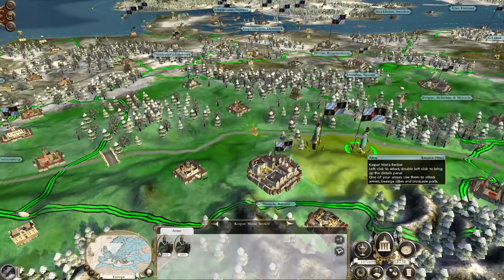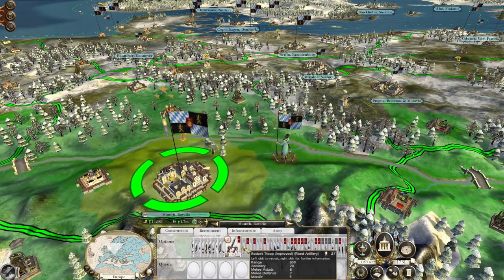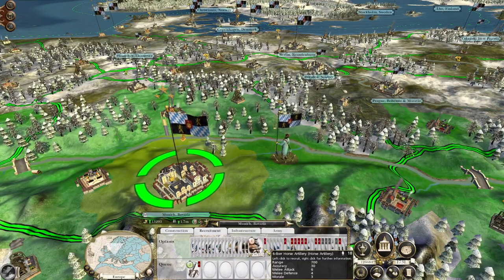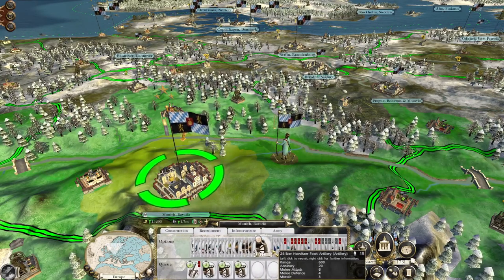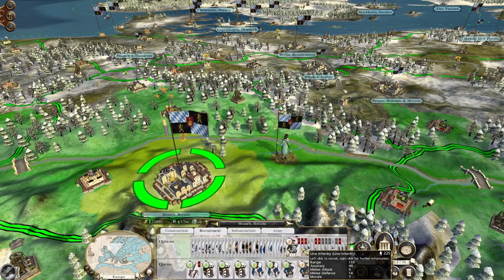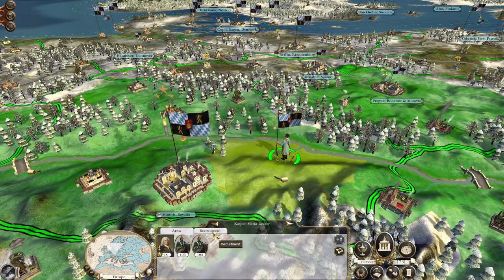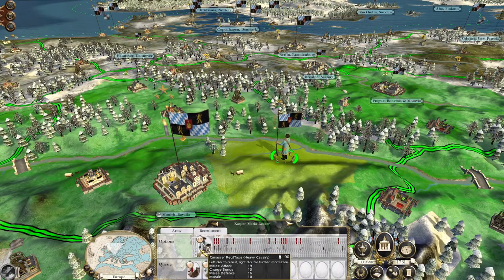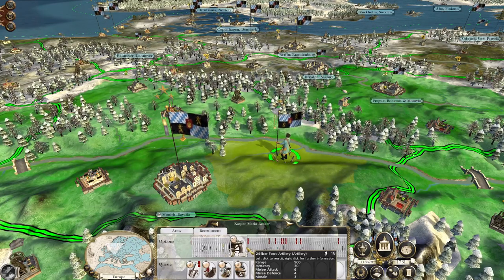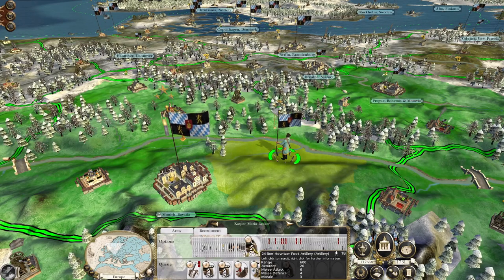We've got an army marching over to Brest. I might just sit them in Munich to make the recruitment a bit more manageable. Let's get a rocket artillery unit - rocket artillery 12, three 24-pounders, two Grenadier Guard, two Lieb Regiment, and some regular line. You can recruit a general - Caspar Maria Becker. Two 24-pounders, two 24-pounder howitzers.